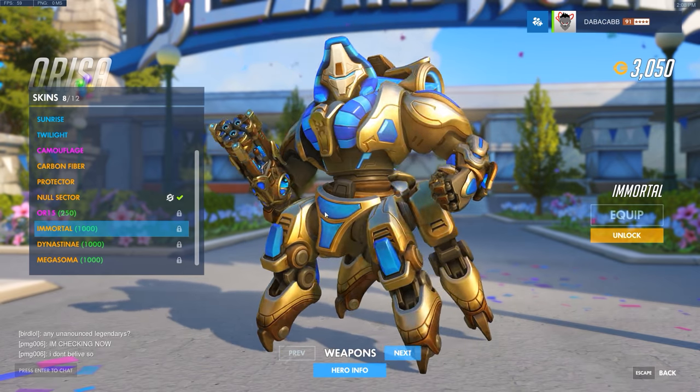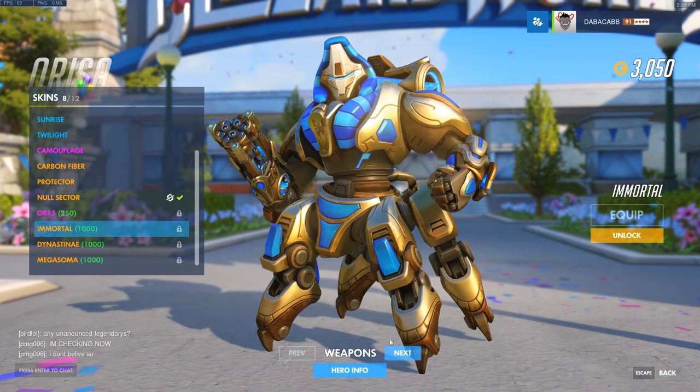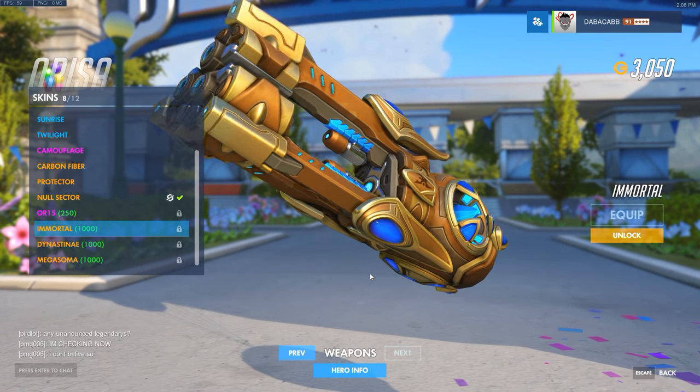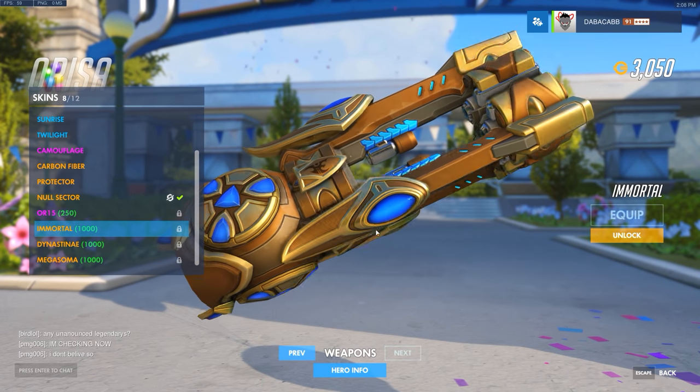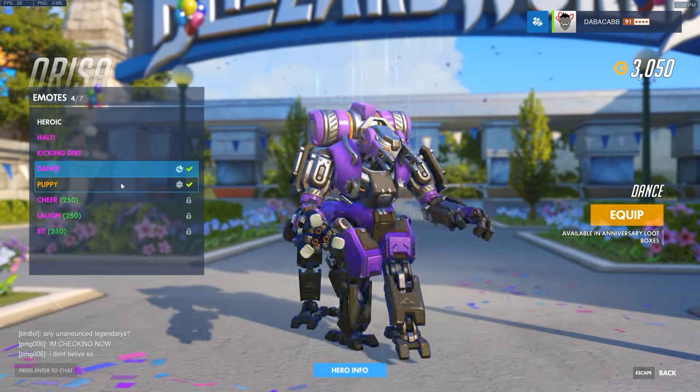Orisa has this awesome Proto skin — it's so good. It's got a pylon as the energy source, which is super cool. You can't see her gun though, the drum is in the way.